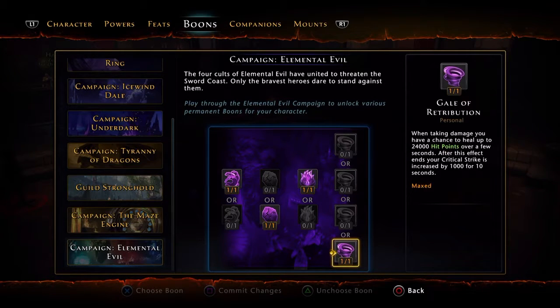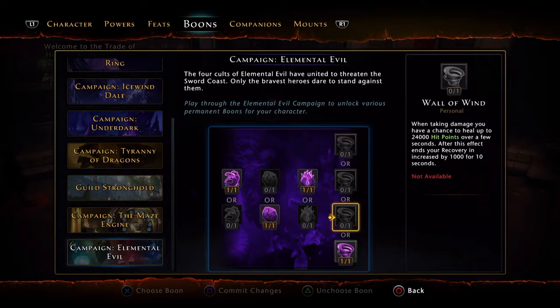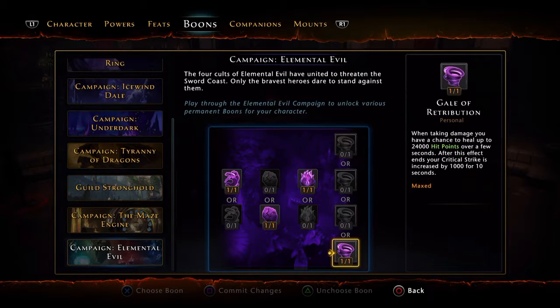Gale Retribution: when taking damage you have a chance to heal up to 24,000 hit points over a few seconds. After this effect ends, your critical strike is increased by 1,000. The other option gives recovery, but I went with critical strike — because why would you pass up free bonus damage?